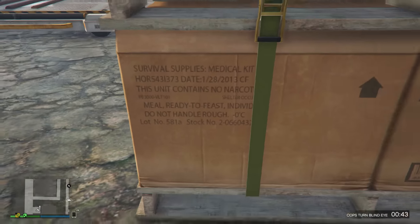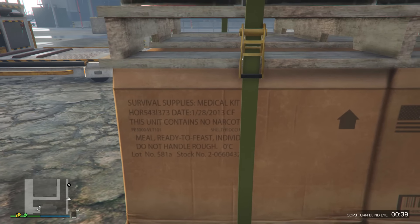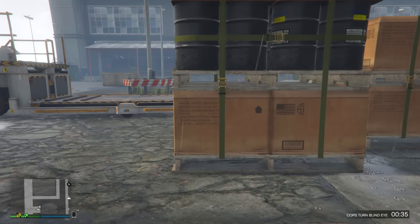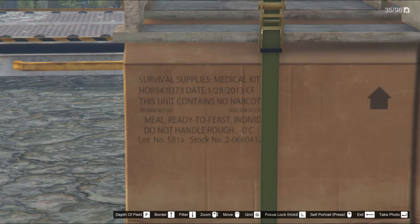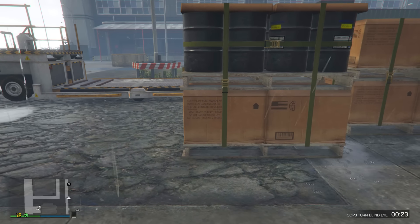Now most of the text doesn't have any significance, but the smaller text in the middle of the writing does. The text which does have significance is PB3000-VLT101. Now to most people that haven't played Fallout before, this may not mean anything to you, but for those of you that have and have some knowledge of the game, I'm sure you guys already know what this means.